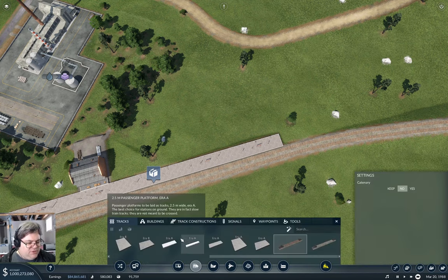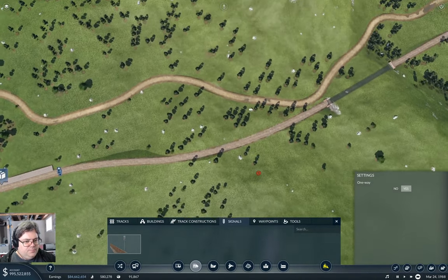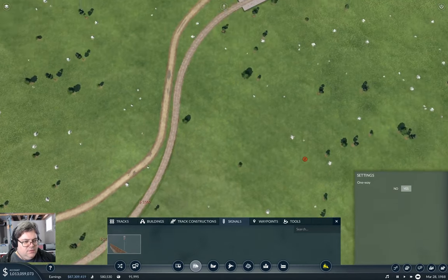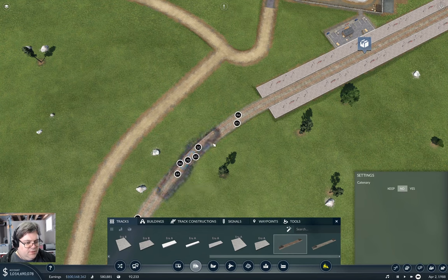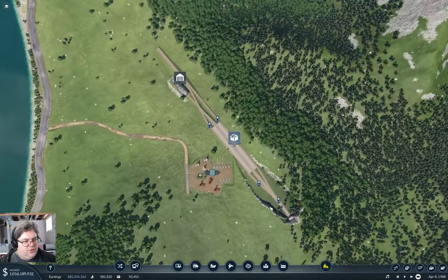If you weren't screaming, well, you might still have been right. So I'm going to do this, and we still have some signaling along here. And I need a crossover here. Build it here — that's one, that's two. Signals — need one there. So that should allow me to build a functional line.